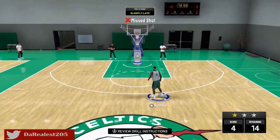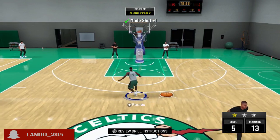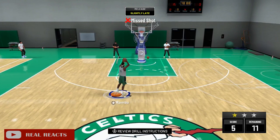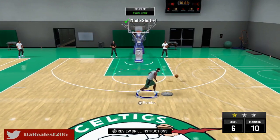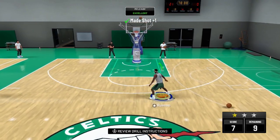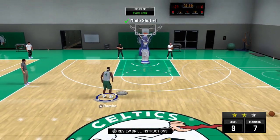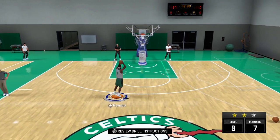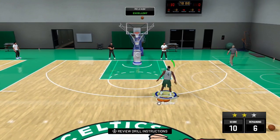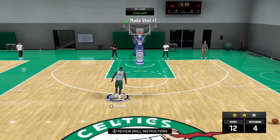Here's what you do: make another player, overall 60. Don't do anything — skip the prelude, go straight to your MyCareer, go straight to the NBA. Play a game and foul out as quickly as possible. It took me four quarters to foul out. Once you're out, do all the cut scenes, then go back to the main menu.